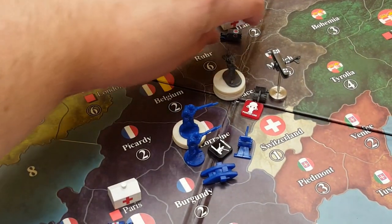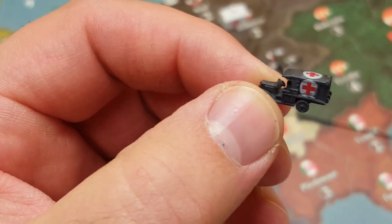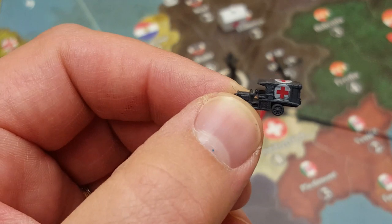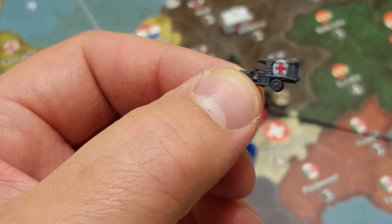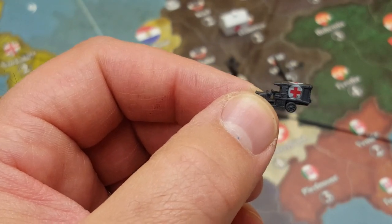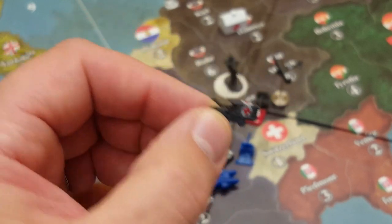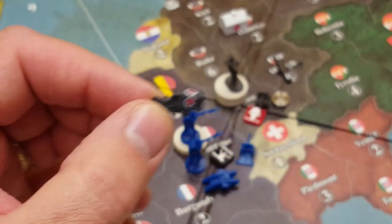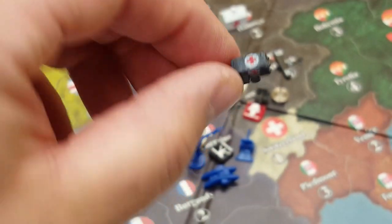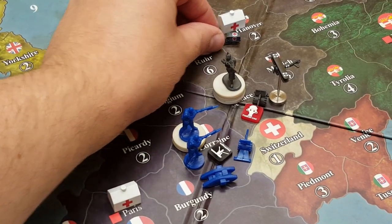These Model T ambulances — I'll grab the German one. All hospital ambulances will be the same Model T used throughout the game, whether for the Central Powers or the Entente. These little Model T Fords are available on Shapeways.com, specifically sculpted by Masters of Military. They're 1:285 scale, which is pretty good for the game. These are the World War I Ford Model T's produced in 1917, but early Model T ambulances from 1914 or 1915 are all very similar.